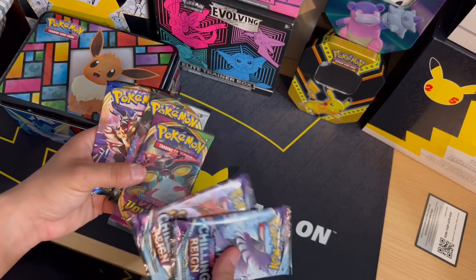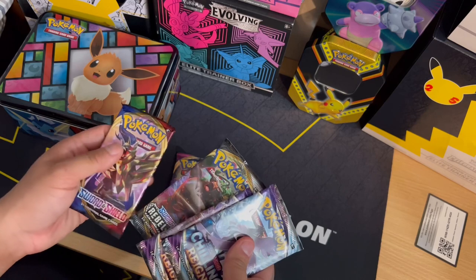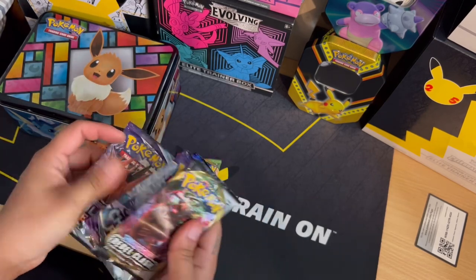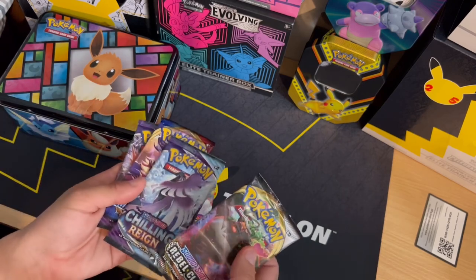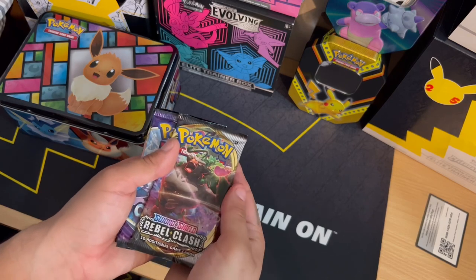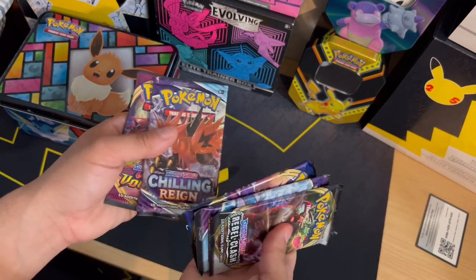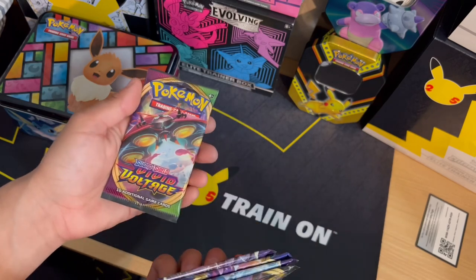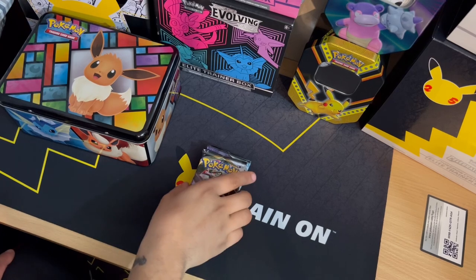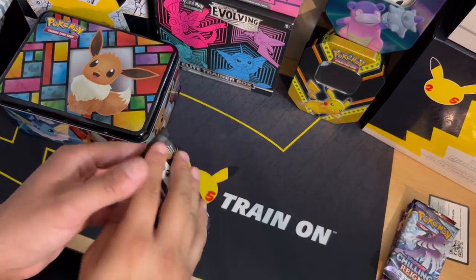Let's put Vivid Voltage in the back, then Rebels Clash, Sword and Shield, Chilling Reign. So this is the order we're going to be doing: Rebels Clash, Chilling Reign, Sword and Shield, Chilling Reign, and then Vivid Voltage. All right guys, let's begin with opening up Rebels Clash.